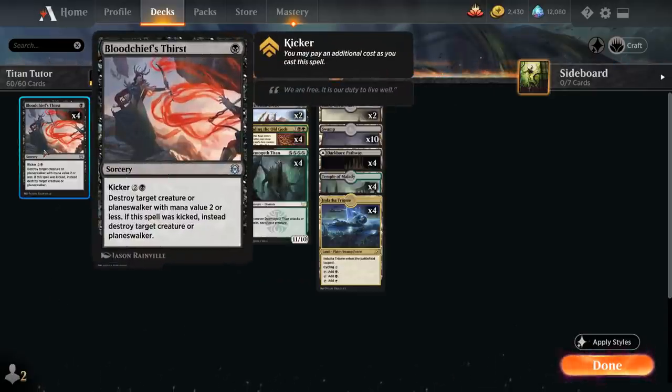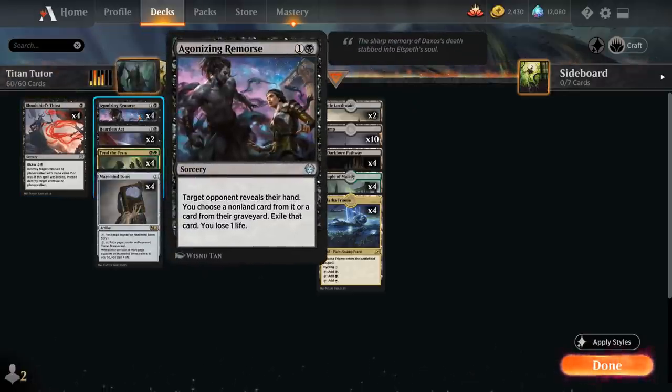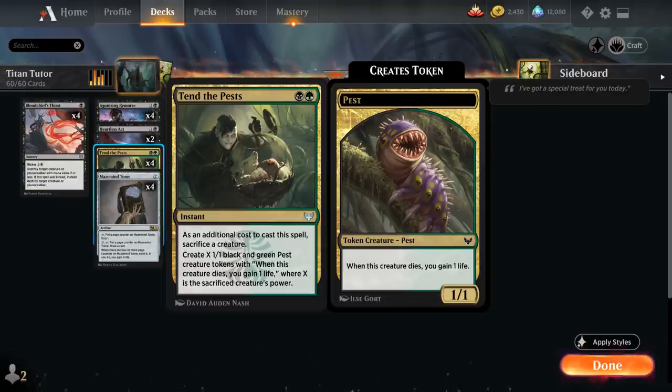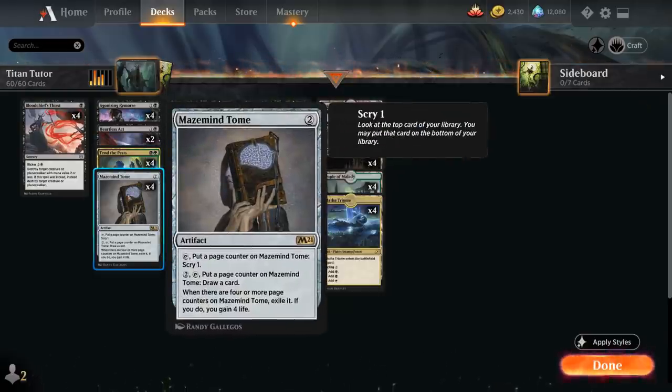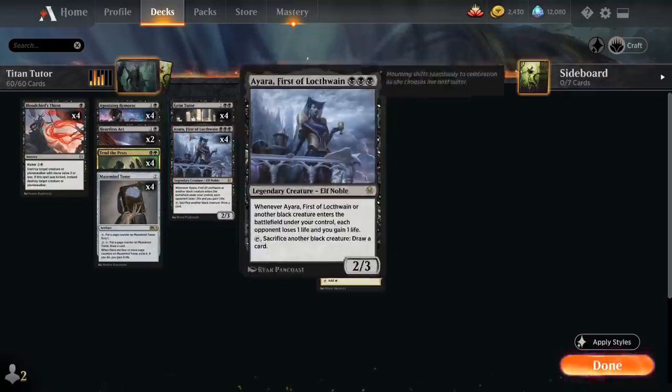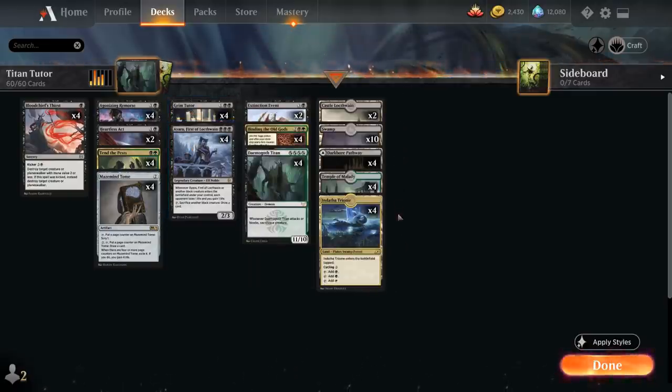Looking at the rest of the deck, we have 4 copies of Bloodchief's Thirst as cheap removal, a full playset of Agonizing Remorse as hand disruption to make sure the opponent can't remove Demogoth Titan before we get to Tenth Pests, 2 copies of Heartless Act as more removal, and 4 copies of Mazemine Tome which can scry or draw cards to help find combo pieces and eventually gains 4 life to offset the life loss from Agonizing Remorse and Grim Tutor.